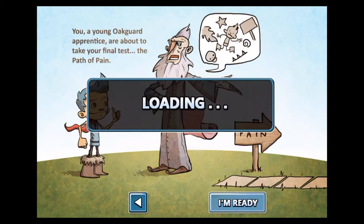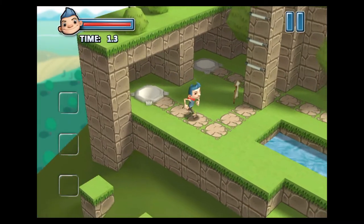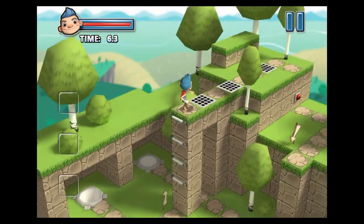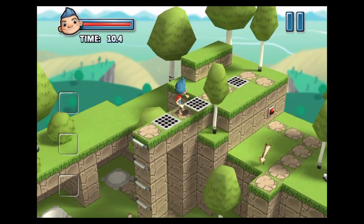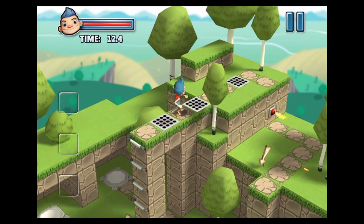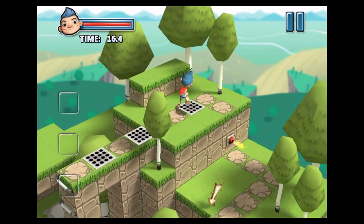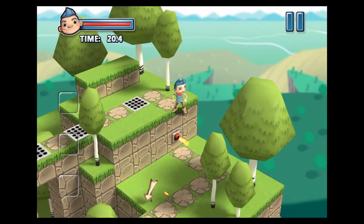Basically, the premise of this game is to advance from Oak Guard Apprentice to a fully-fledged Oak Guard. Now, according to the site, after you are no longer an apprentice, you will be charged with guarding the Great Oak, which is the tree that gives life and power to your village. But first, you must pass the Path of Pain.